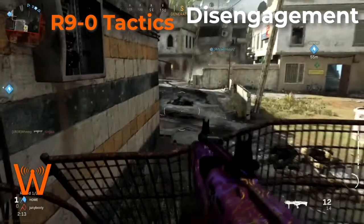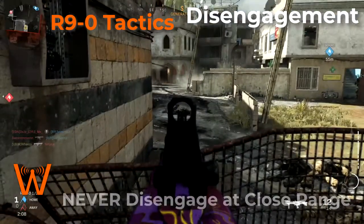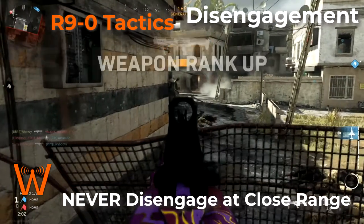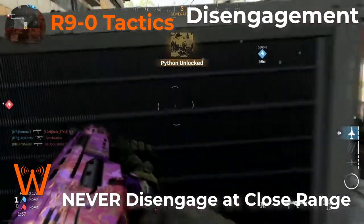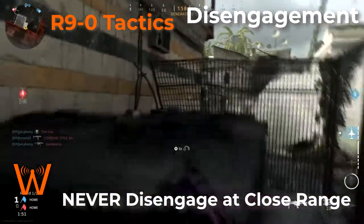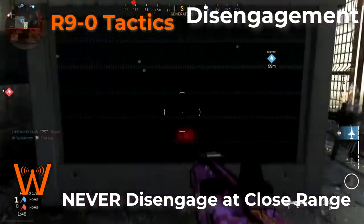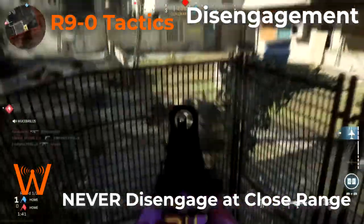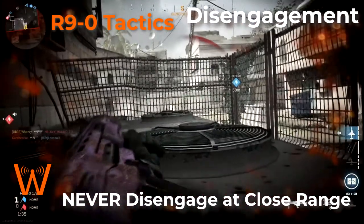At close range, never disengage — and 'never' is a strong word, so use your judgement as you get more experience. But this weapon puts out so much damage so quickly, I can't imagine a close range fight where it would ever be an advantage to disengage. You're better off letting the shotgun cycle and getting two more shots off. Just go down blasting — there is no point in running away at close range with this beast. Those are the only times I suggest disengaging, and at close range, just do not do it.